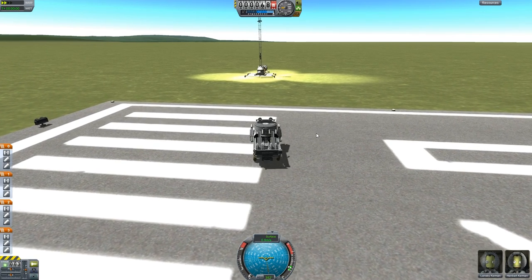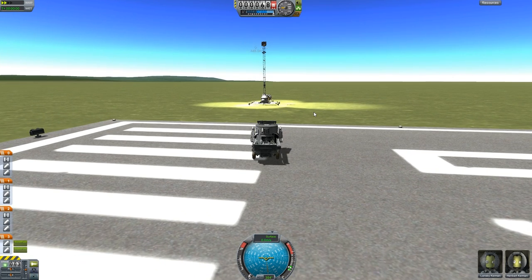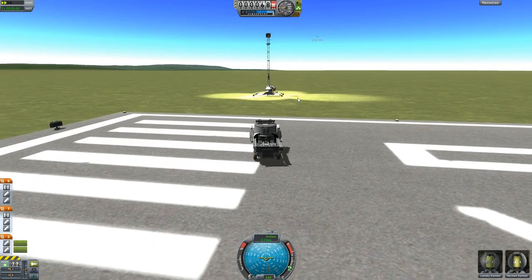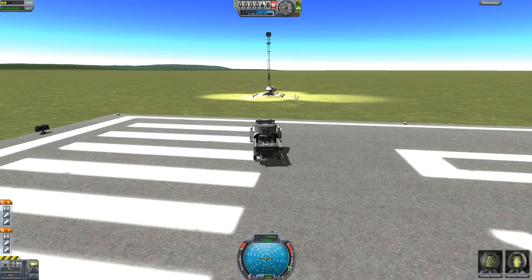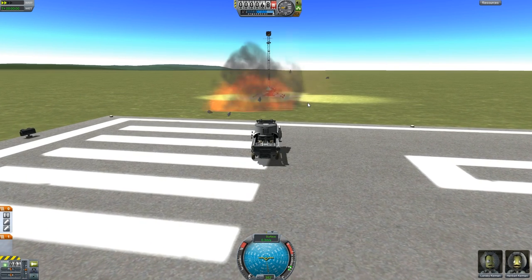Here we go — locked on, brakes on, and fire away! That's our long-range 250-meter rocket. Wow, it went much further than expected. That's another long-range one — not very straight-shooting rockets, but still. Now the short-range ones.